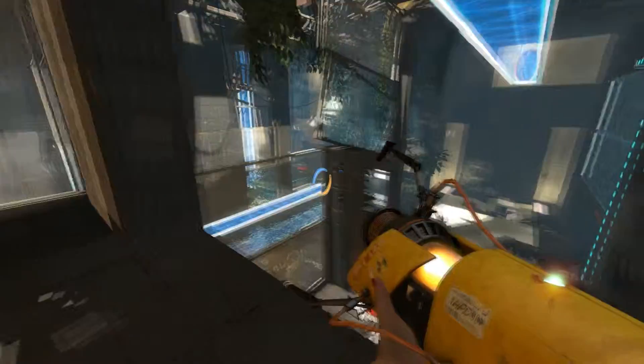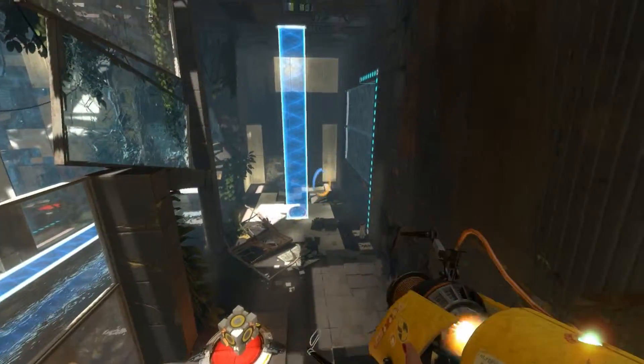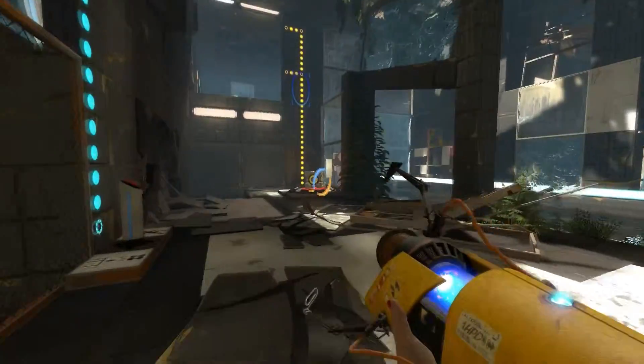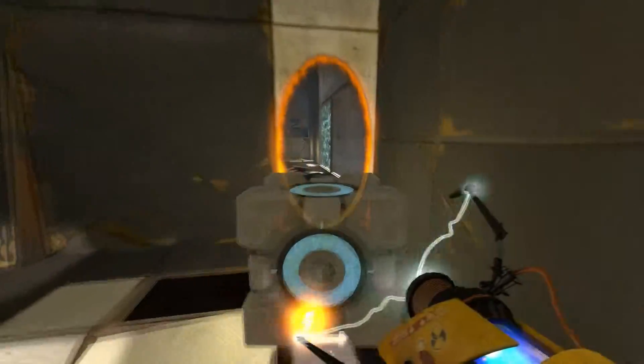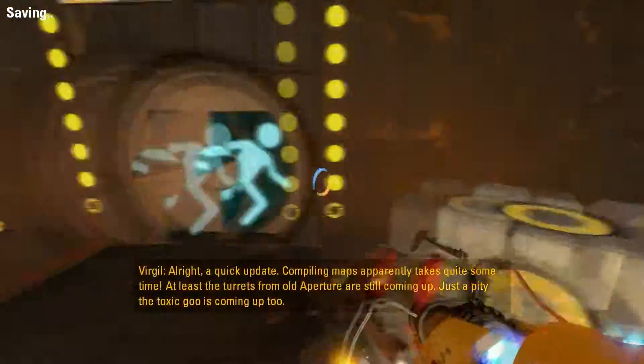So I'm just gonna walk over here with it, then. Put it onto the button. You stay on the button. Kind of. And then I should just be able to take the cube from here. Yeah. Simple enough, I guess. I think this is actually the quickest I've ever done a portal test on here.